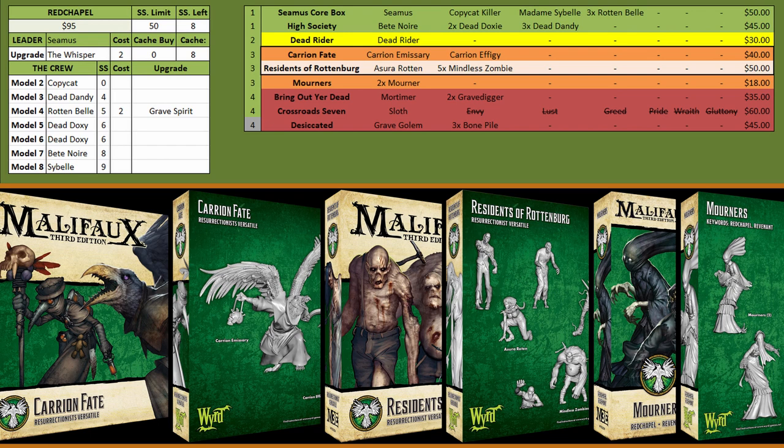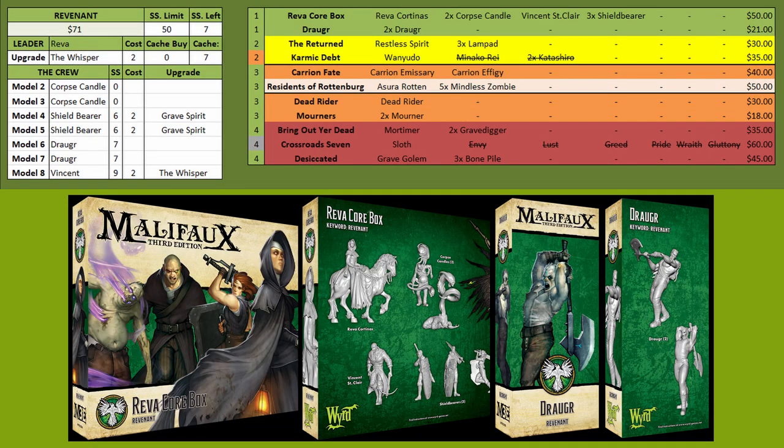For the Revenant keyword you start with Reva's core box and get the Draugr. This will give you a fairly well-rounded crew to start with and it's one of the cheaper starting packages. This list is primarily going to focus on getting a lot of burning on your own models and then having Reva use all the burning to get plus flips for everything. She is the workhorse of this crew so you want to protect her — the Shield Bearers are there to help, and they're fairly tough especially with Grave Spirit's Touch.